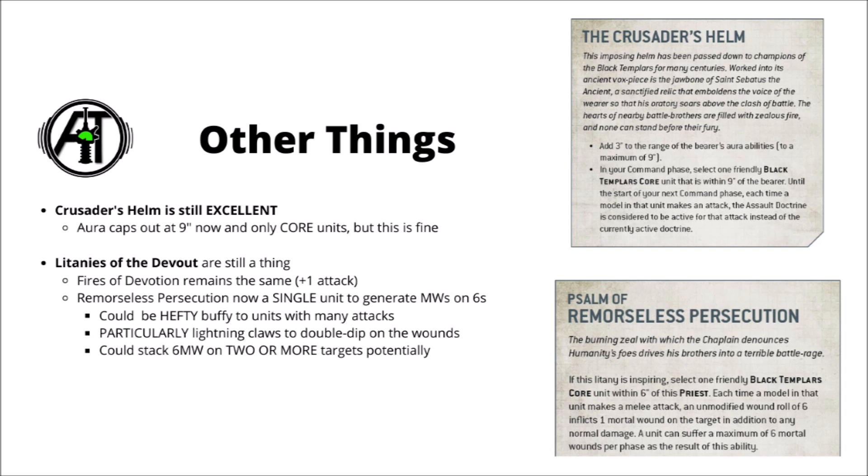Next up, we have the Litanies of the Devout, which confirms that Black Templars still have 6 unique litanies instead of Psychic Powers. Fires of Devotion remains very similar with just plus 1 attack, but the far more interesting one is the Psalm of Remorseless Persecution. It's changed from re-roll 1s to wound in melee to a scary effect where 6s cause a mortal wound in combat, applied to a single unit. In melee, those 6s cause one mortal wound in addition to your other damage, and with the volume of attacks Black Templar units can put out, that is devastatingly scary — units like Crusader Squads with Chainswords will be putting out loads of mortal wounds.